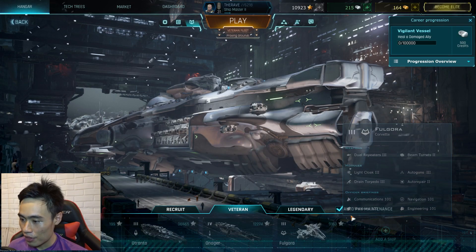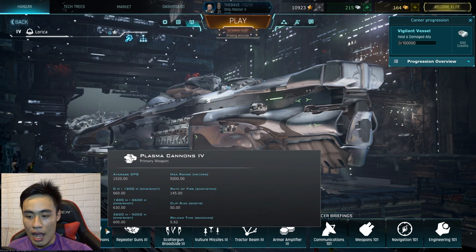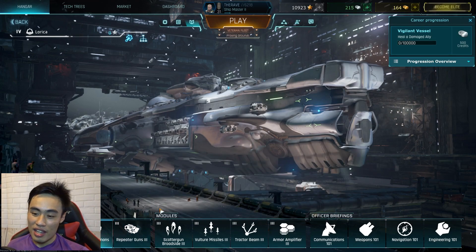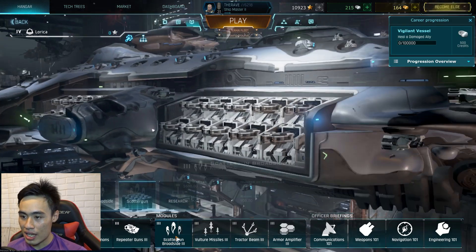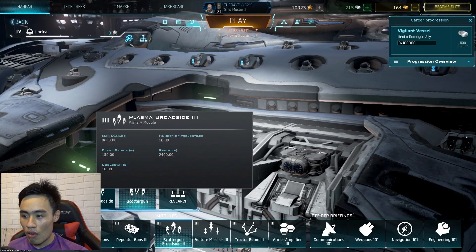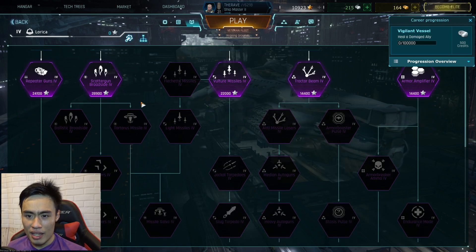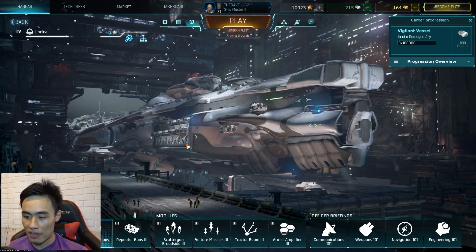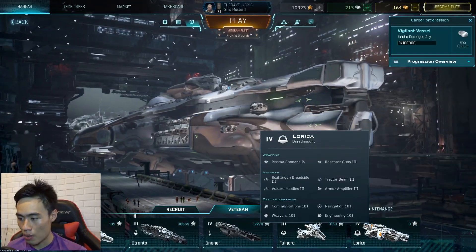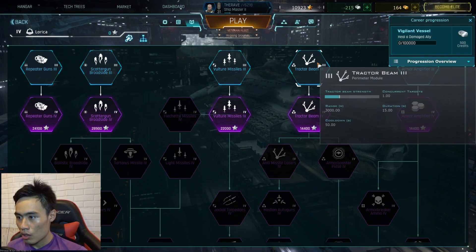Let us go to the tech tree. We need to swap out this, remove from fleet, add on the Lorica, and let us take a look at what we are equipped with. We got a plasma cannon, which is pretty normal, a repeater gun, which is pretty normal. There is new stuff — scattergun broadside — which is like a broadside on steroids. I can go from plasma broadside 3 or scattergun 3. It is pretty interesting to try the new broadside since I've never tried a scattergun broadside before. We also get vulture missiles, which is pretty standard.